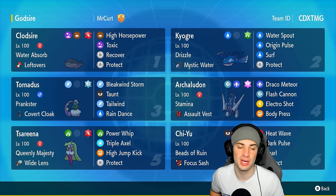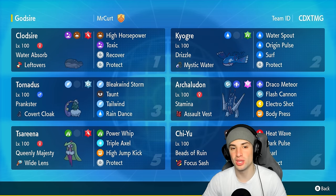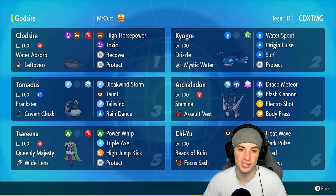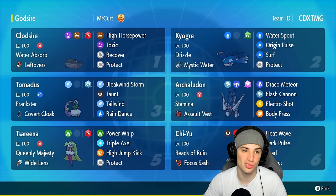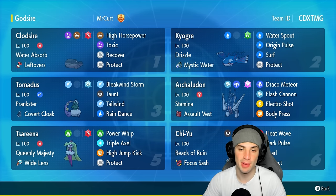Let's talk about Clodsire for a bit. A fun Pokémon with Water Absorb and Leftovers as ability and item. It's got Fire Tera type with High Horsepower, Toxic for poisons, Recover, and Protect. So it has three ways of getting back HP: one is Leftovers, two is Recover, and three is Water Absorb.